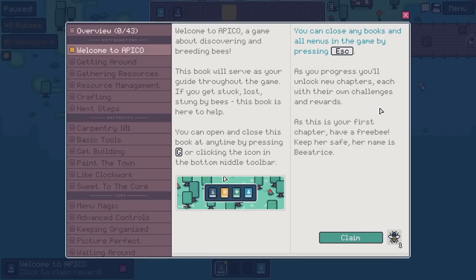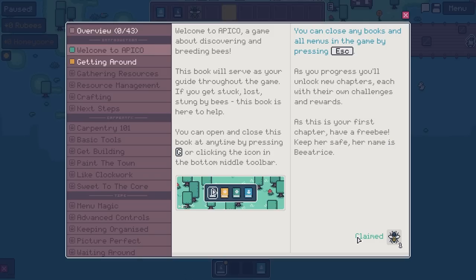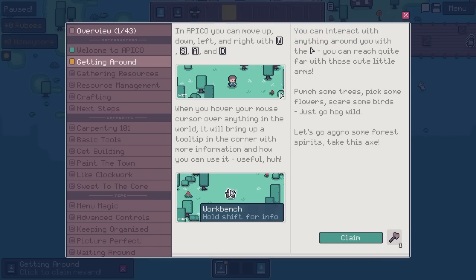As you progress, you'll unlock new chapters, each with their own challenges and rewards. As this is your first chapter, have a free bee. Keep her safe — her name is Beatrice. She is a free bee as well. I'm fairly certain I said this in the first episode too — I'm going to grumble, but secretly this is basically a guilty pleasure. The bee puns — they're so bad, they're good. Let's be honest now.